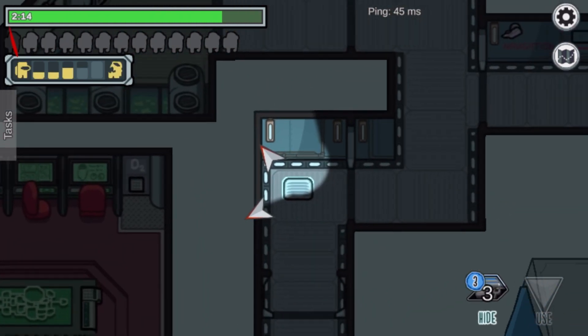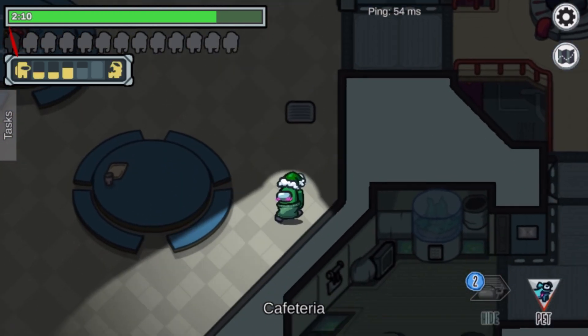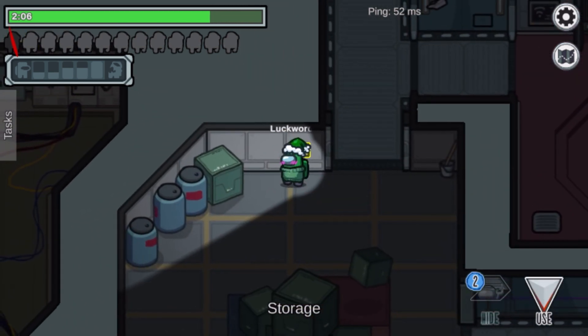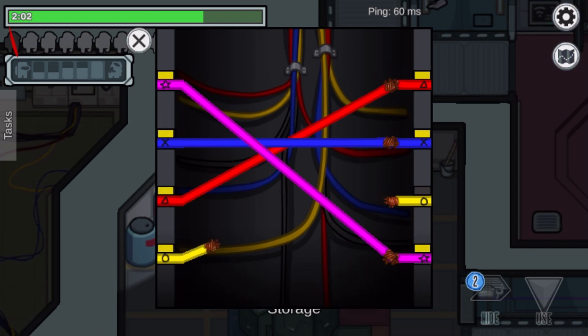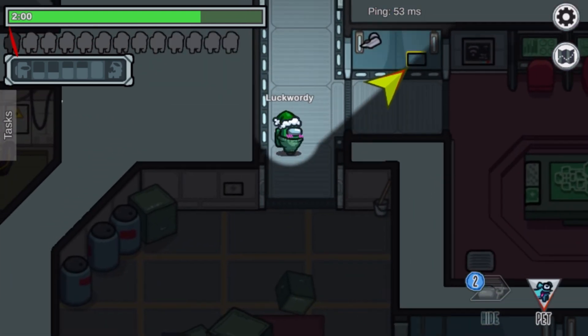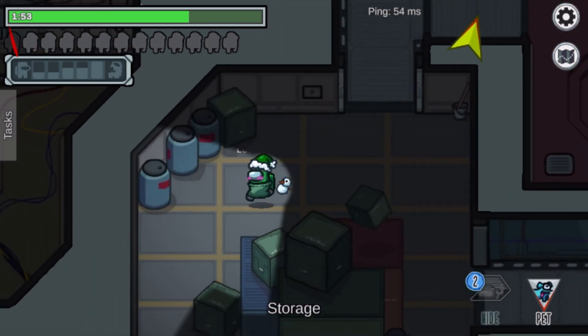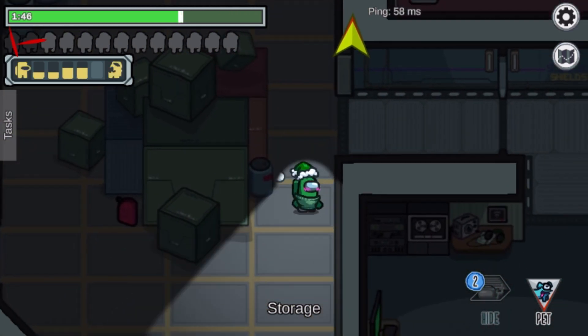...coming there, so they're clearly there and they're coming. The imposter is very quick on their feet this round. Wires — okay, admin wires — but the imposter is coming so I'm not going to do that.